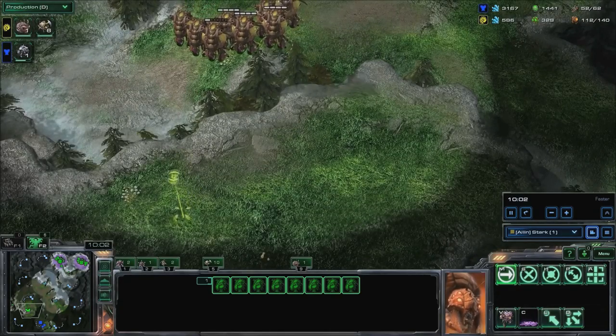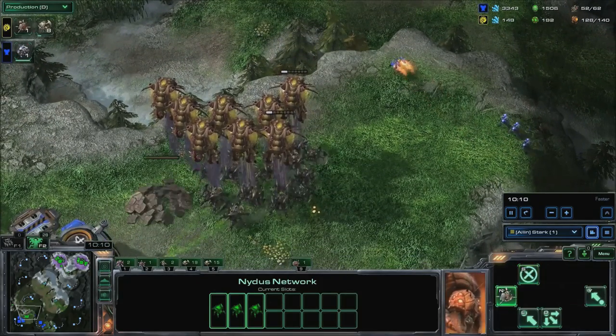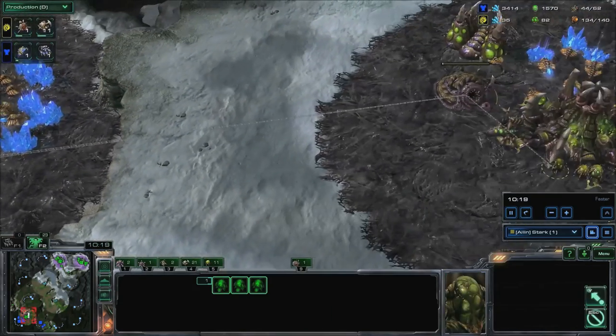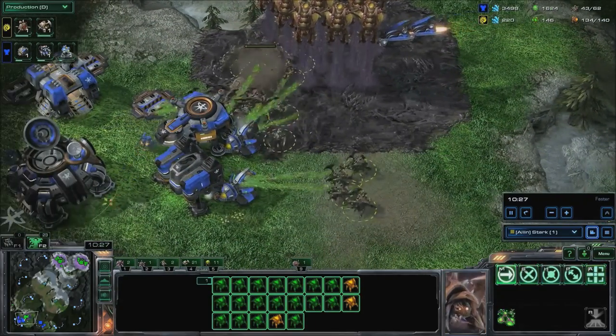Drop your opponent's base around the 10-minute point. Deploy a Nidus worm nearby and continuously reinforce with roaches from the main. Keep injecting your hatcheries and spotting Overlords to reinforce when needed. You can also drop creep with Overlords to delay his macro. This isn't all-in, so you must win with this attack. Focus down his army first before attacking SCVs or buildings.